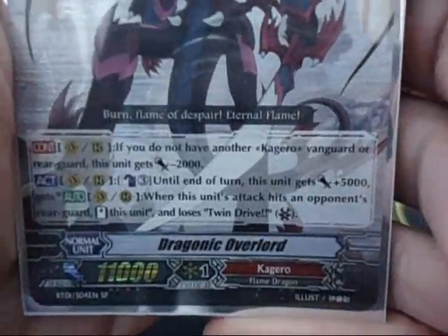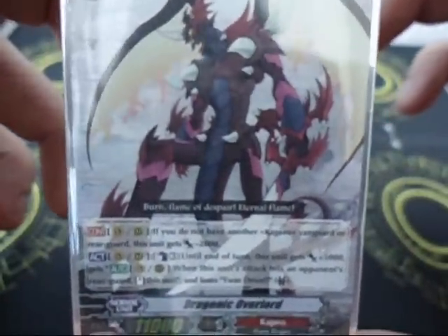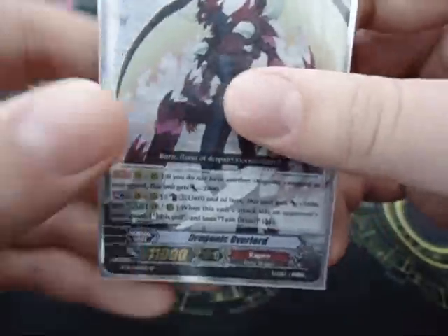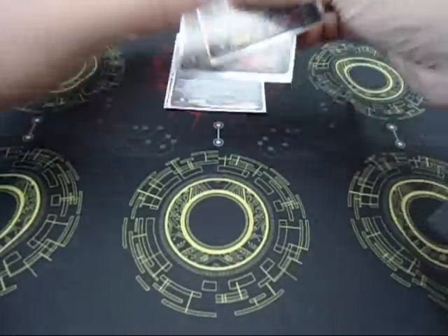Grade 3's: I've got 4 Dragonic Overlord — great card, lots of ability. You're able to move to the rearguard and then stand again, which is always useful. I've got the SP version and then triple rare versions too. Standard grade 3 really.